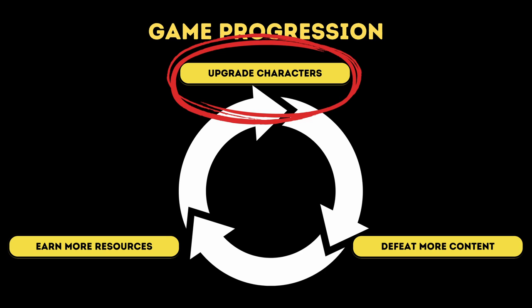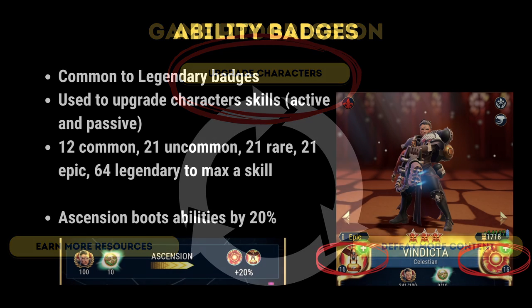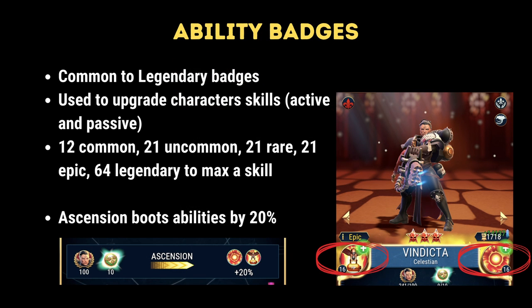The topic of ability upgrades factors into the upgrade character part of this metric. You want to spend resources wisely and effectively in order to maximize your progress. Ability badges rank from common to legendary and they are used to upgrade character skills, both the active and the passive skills. As you can see on screen, you need 12 common badges,